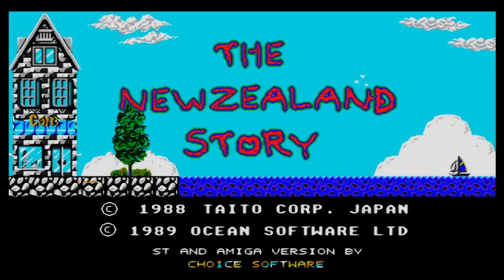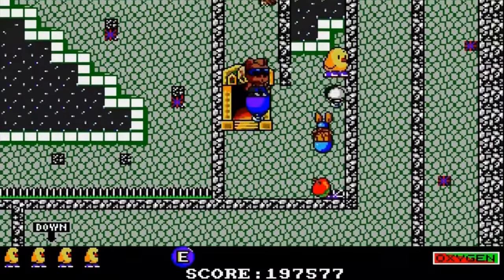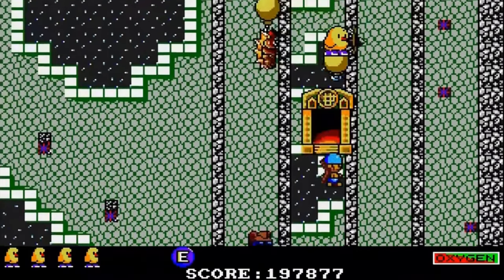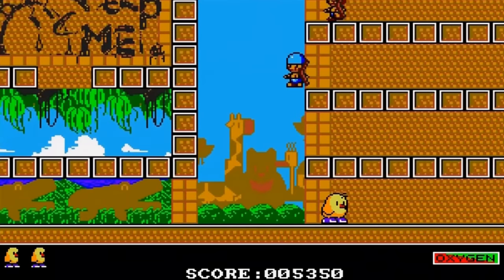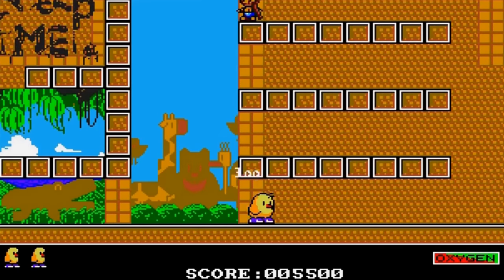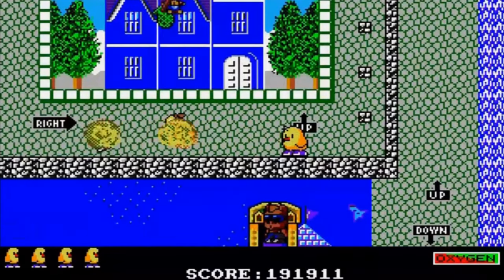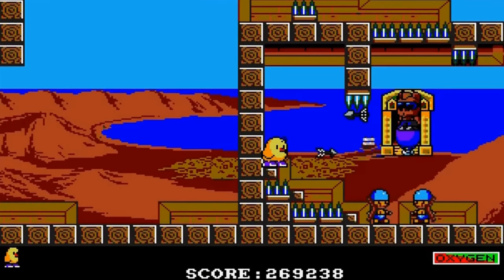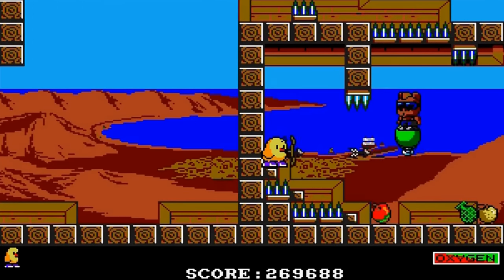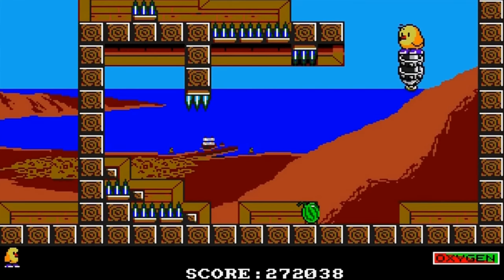The New Zealand Story — a game that keeps cropping up in Fact Hunt episodes; I even mentioned it earlier in this very same video. It was incredibly popular over here in the UK and is pretty much regarded as the Super Mario 3 of British home computers for some reason. I guess Kiwis that resemble baby chickens just have universal appeal to 80s British schoolchildren. However, his overly cute persona didn't stop one of the naughty coders at Ocean from sneaking in a rather rude cheat code into the Amiga version of the game.